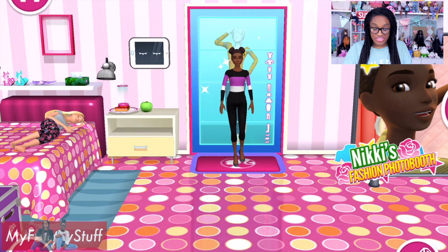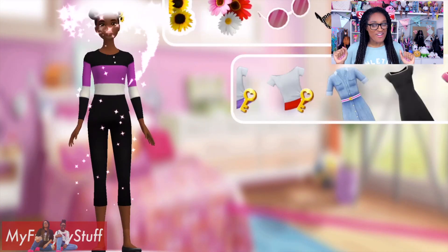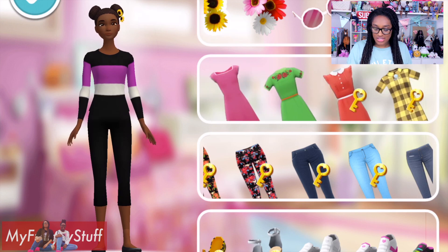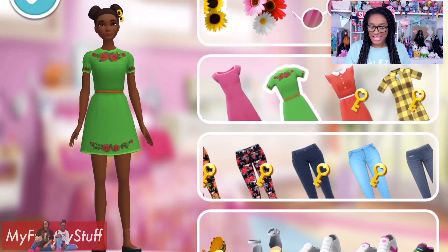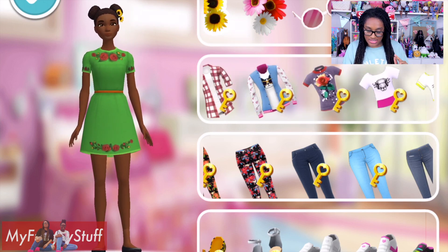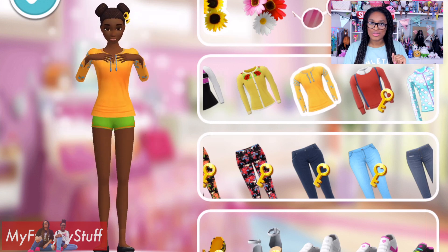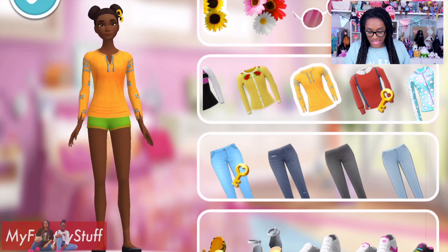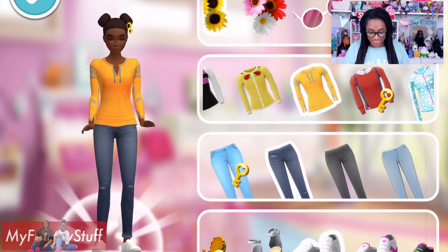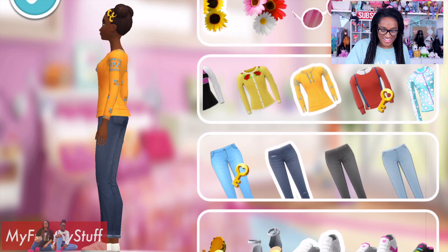We just take her and make her stand over here on the little rug. When she's on the rug, we'll open up the closet so we can pick out a new outfit. I'm thinking this is the green dress that you can see in the show. I'm a little more of a casual person myself, so let's see if we can find her a shirt. I like this little yellow top, a pair of jeans, and let's give her some sneakers. Looking so very nice, Nikki. I love it. I love her hair.